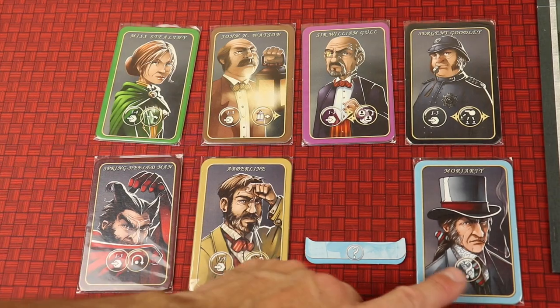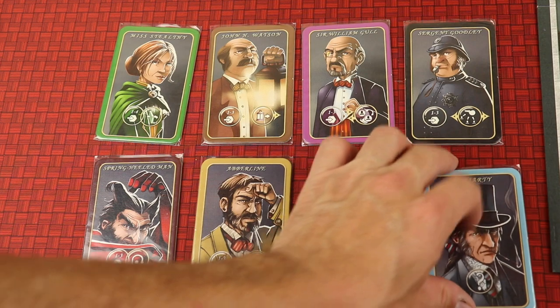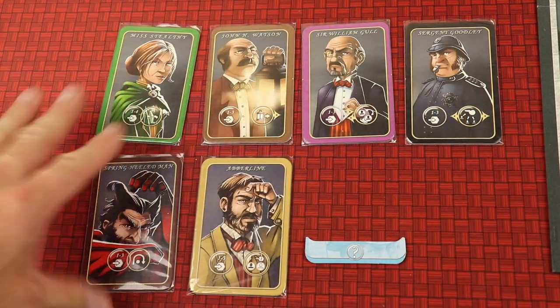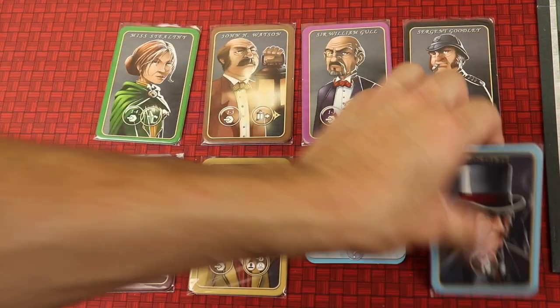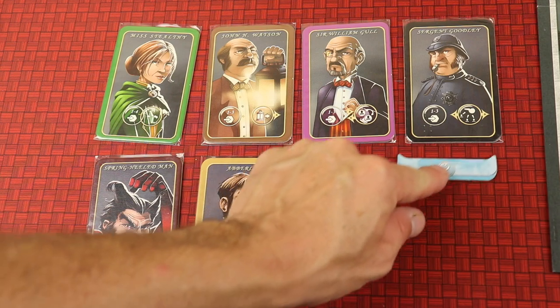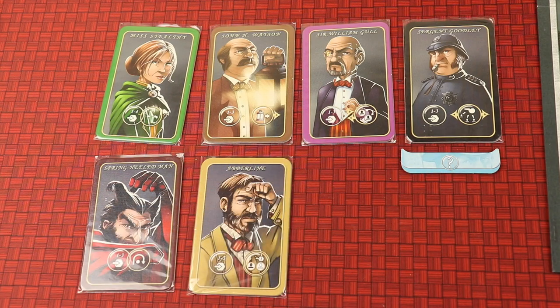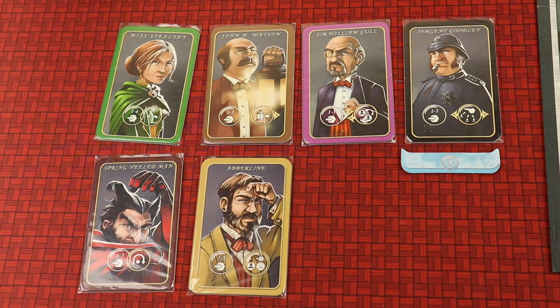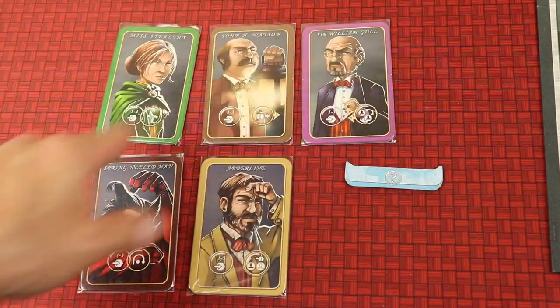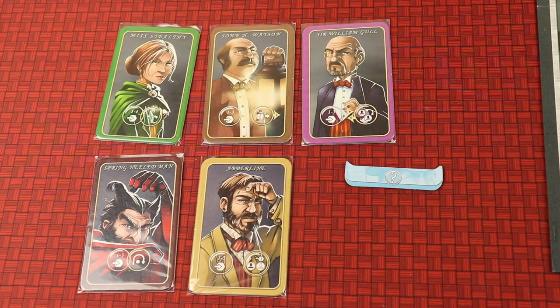Now let's talk about Moriarty — this is really cool. At the beginning of the game, the characters you're not using from the base game and the expansion get put out to the side. Anytime you take Moriarty, you take a question mark token and place it on any one of those sidelined characters. Goodly's not in the game? Go ahead and use him. But then next time somebody uses him, it gets moved and the token is removed. So each sidelined character can be used once by the person who uses Moriarty. Brilliant.